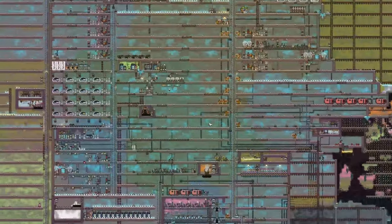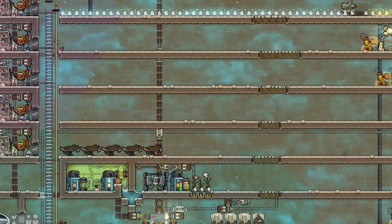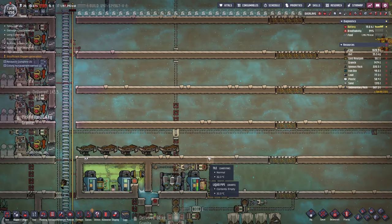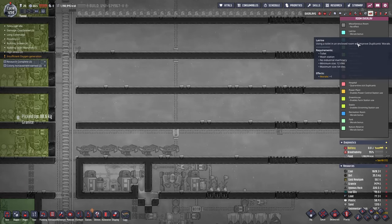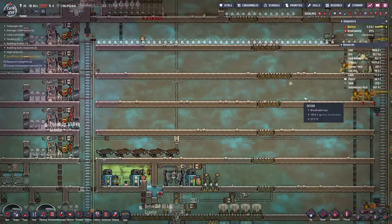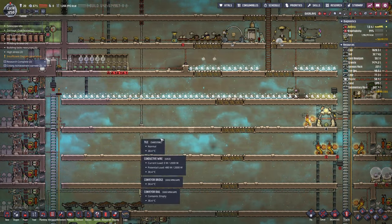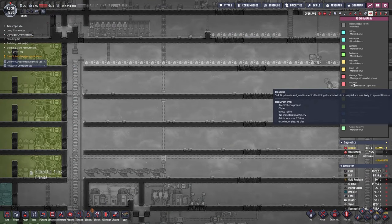I think I want to start making some new rooms to get our morale up. Let's deconstruct this — I think having more rooms helps with morale. How do I make a hospital? Quarantine sick duplicants. Oh, we can make a massage clinic! That might actually help rather than just having these tables out here. We can have an actual clinic for them. So first things first, let's do a hospital.